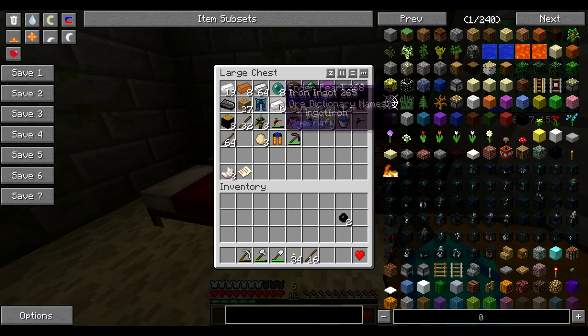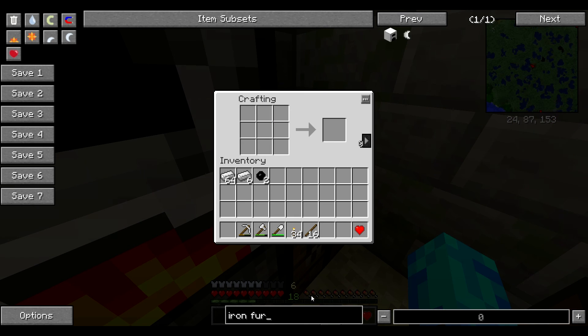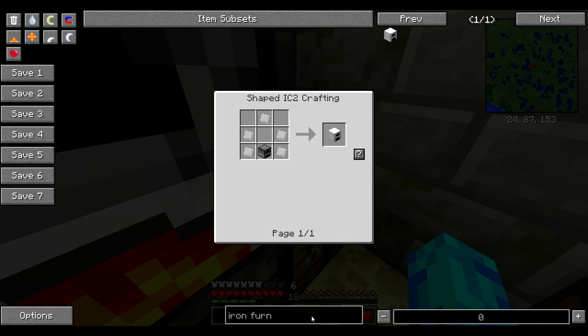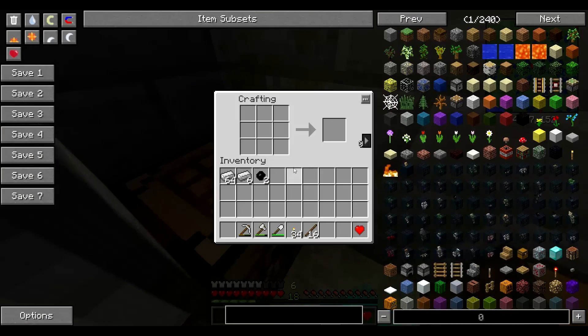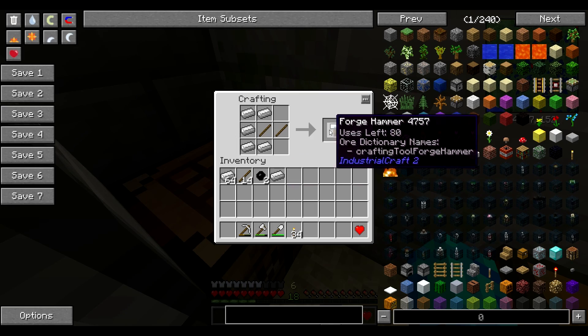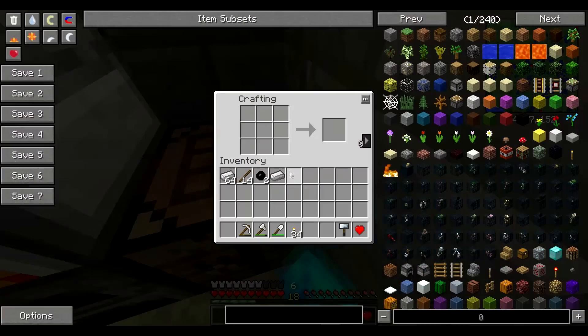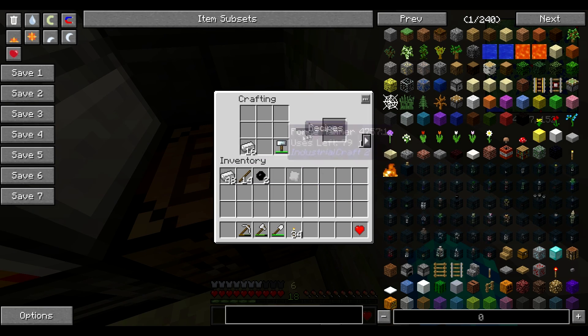So we've got iron — iron furnace. We need iron plates and I think we need a hammer for that. Yep, we need a hammer for that, some sticks and a hammer — a forged hammer. We need iron plates, so I'm going to make 17 of 17.